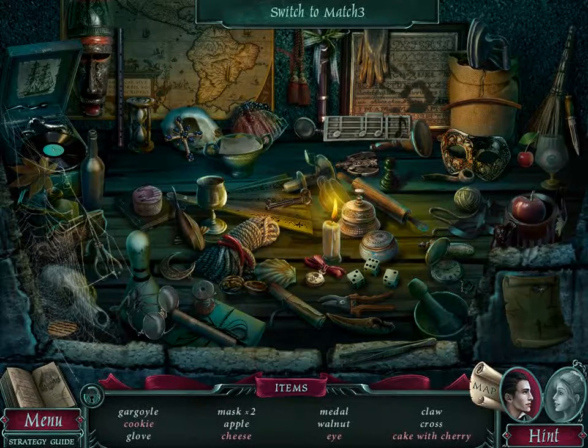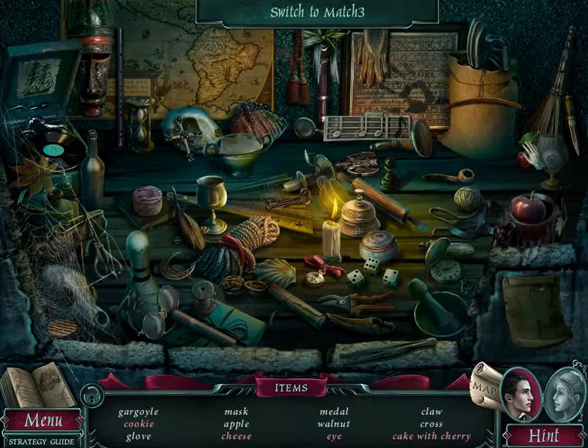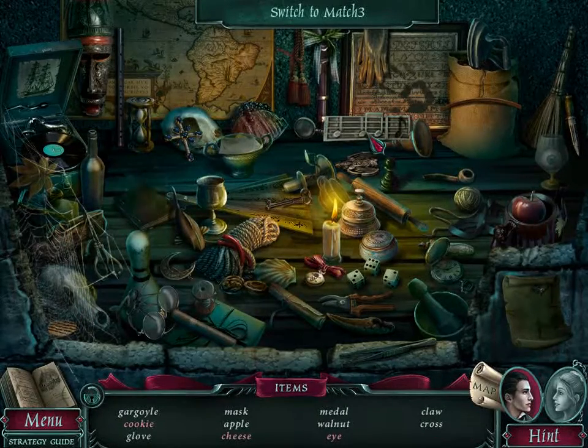Oh, is that part of the gargoyle piece we need? Hopefully. We need: gargoyle cookie, glove, two masks, apple, cheese, metal walnut, eye, claw, cross, and a cake with a cherry. There is the cake — there's a cherry right here. Where is the cake? Oh, there's the cake — we have a cake with the cherry now.